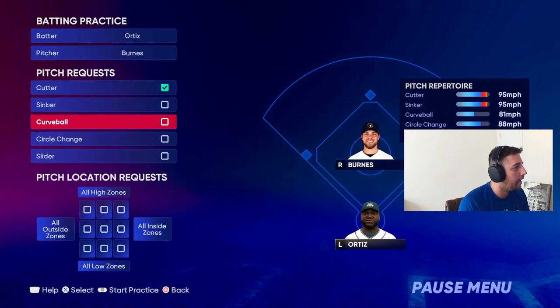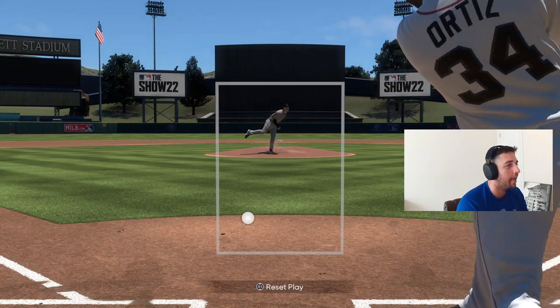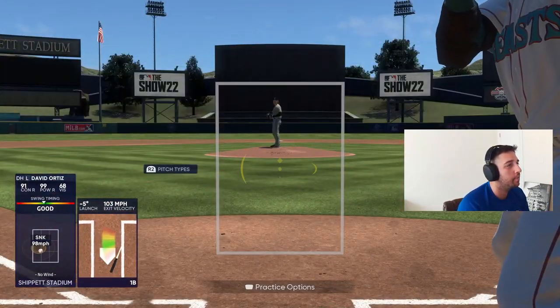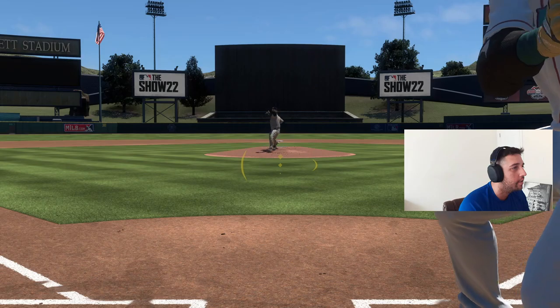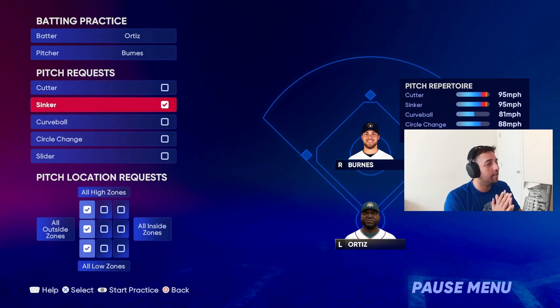Now we'll go over to Big Papi - a lefty hitter. With lefties, there are two toughest pitches as well. First is the sinker - but the outside sinker is toughest for lefties, going the other way with that sinker. That's a huge role in how good you're going to be. It's all about practice reps on that outside sinker. See what that pitch break does - I keep preaching it. See that break, get the repetition over and over, and you'll build muscle memory.